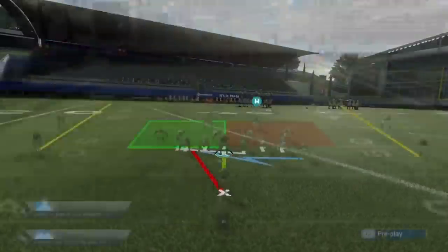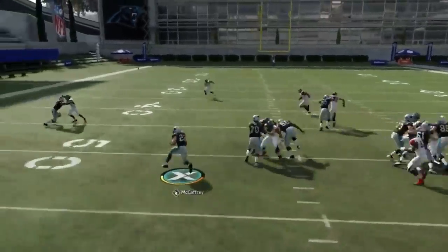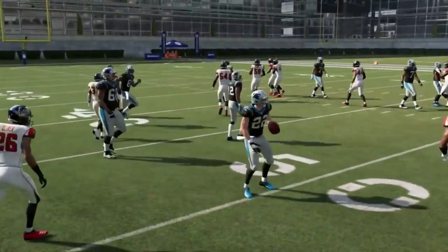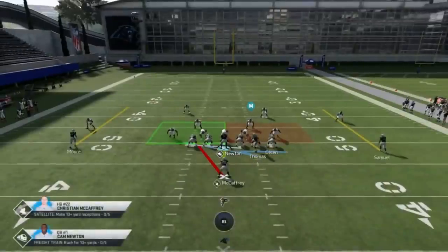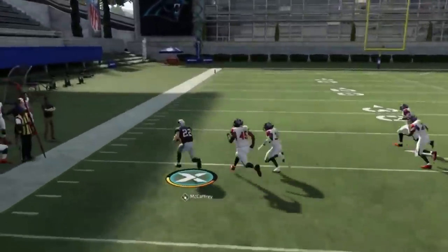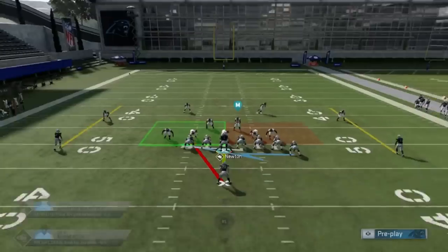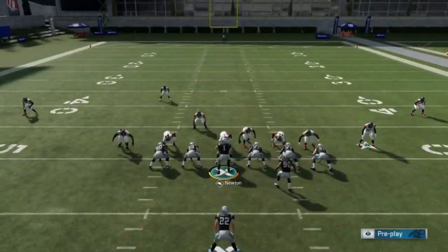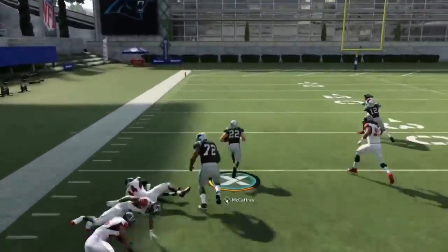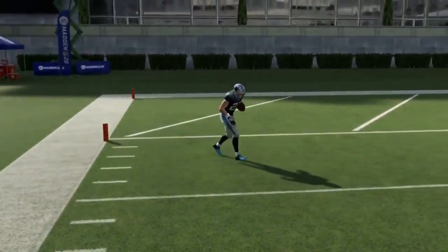Next up, we've got the counter U. There's a little motion here with no real adjustment needed — just run it like a normal counter play. The counter run play is going to be a little more effective than the passing play out of this. You can get a nice big run. The blocking is just insane and the concept is simple: read the defensive end and react accordingly. Sometimes I juked three people on one run — really impressive blocking.